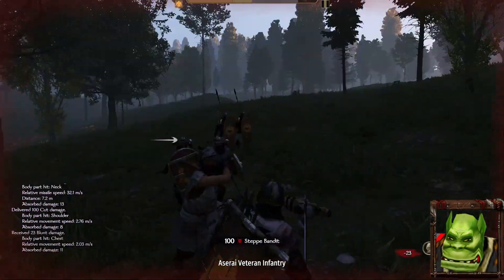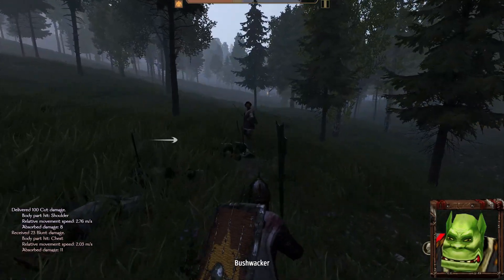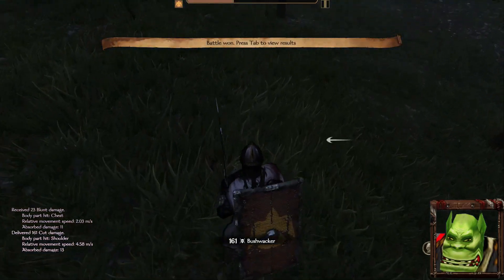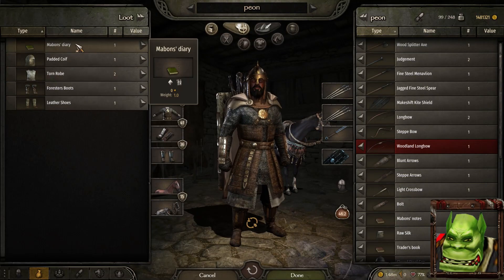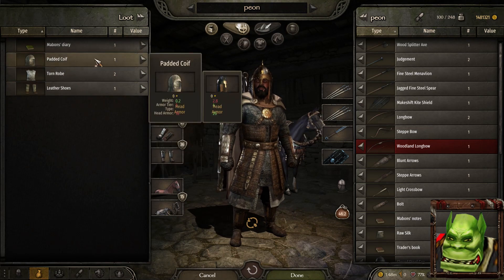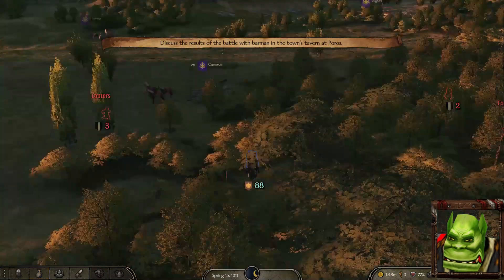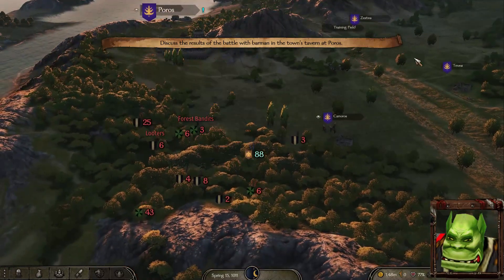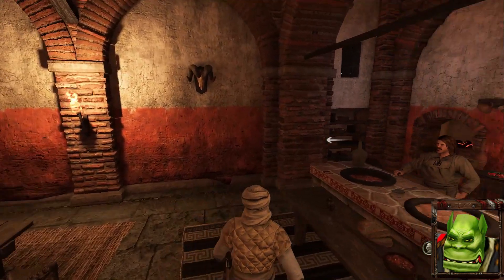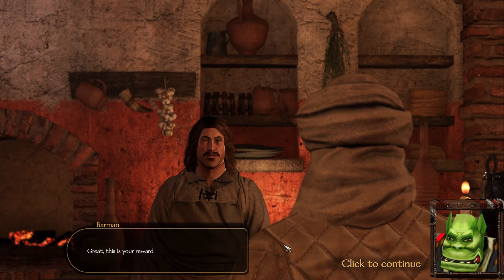Being that this is basically Bannerlord Online but in an MMO format, a lot of player interaction and diplomacy goes on in the Discord server, and people like to meme in general chat, which is fun. Looking at the loot, this is actually the first time I found a padded Koi Flake Fist, and we got another Mabon's Diary — that's pretty nice. We can now go back to the barman and tell him the hideout is cleared. For completing this quest, I got around 1800 dinars from the barman.